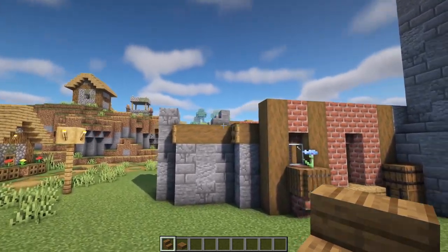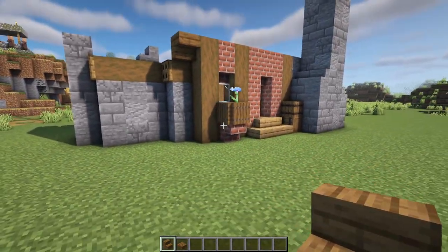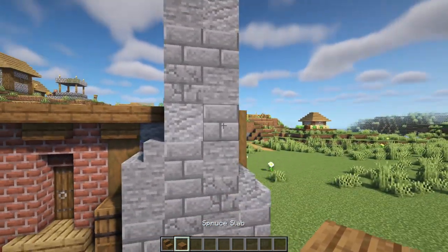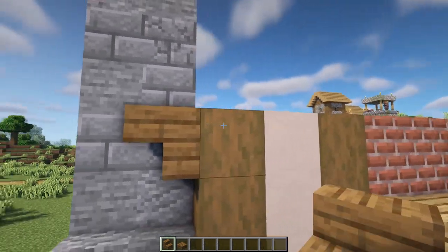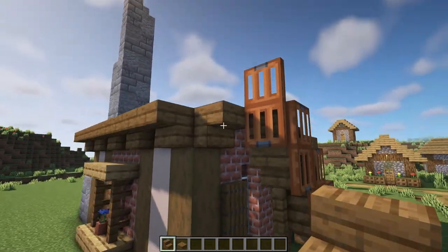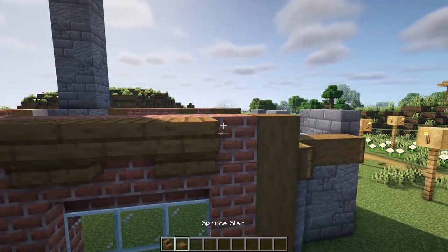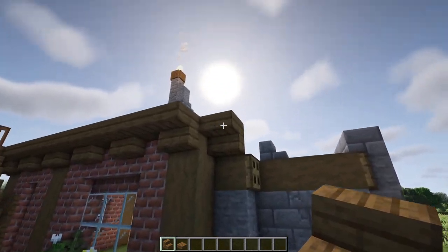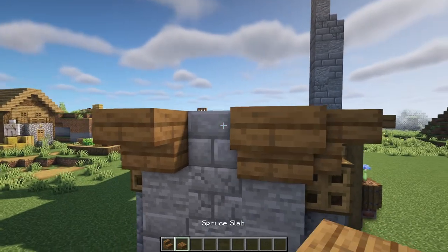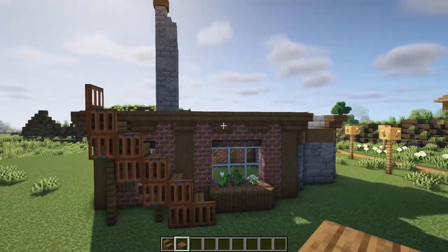Now we can begin making our way up to the second level. Place down a bunch of spruce slabs and stairs, starting with a stair here and a regular stair just in front of it, alternating between slabs and stairs until we reach the chimney. Go around to that side and place a spruce stair on either side of the top log, alternating again until we reach another spot with two stairs on the corners. Continue the same around the back, switching between the two until we reach the log at the front. On the three stone blocks put two stairs on the corners and one more slab in the center.